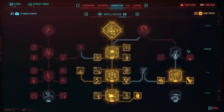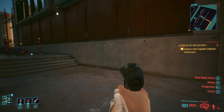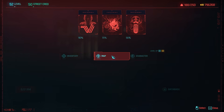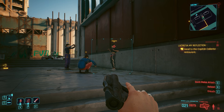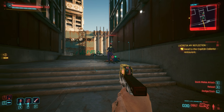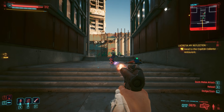Target Lock Transfer: at level one it further increases reticle size for smart weapons; at level two switching from aiming to hipfire does not disengage target lock on headshots and weak spots. Normally going to hipfire disengages locks on weak points, but with this perk at level two that won't happen. At level three, switching from one smart weapon to another no longer interrupts target lock.